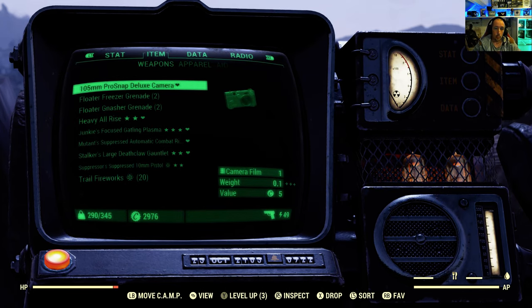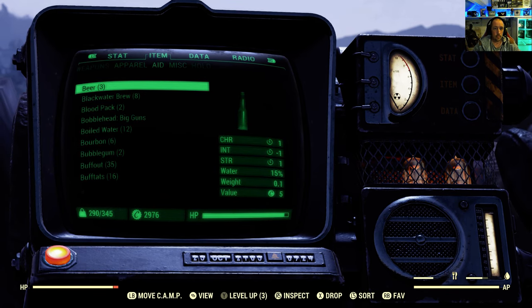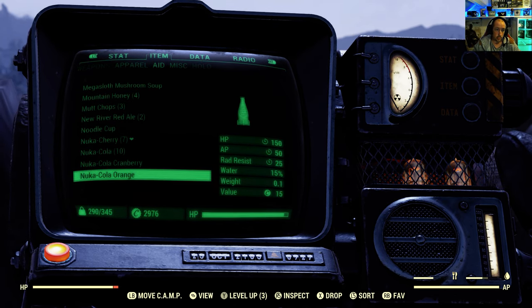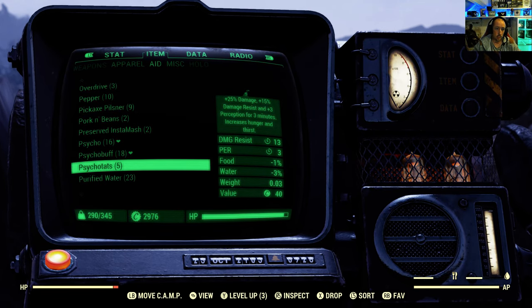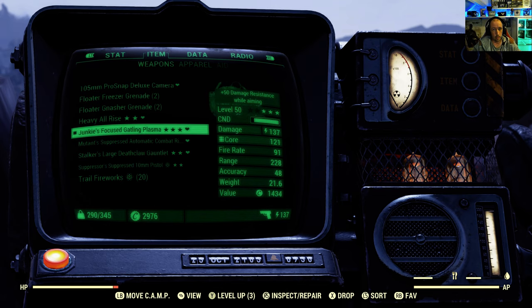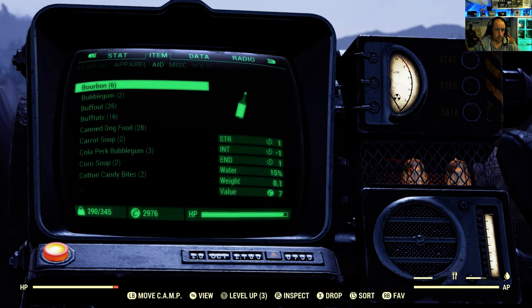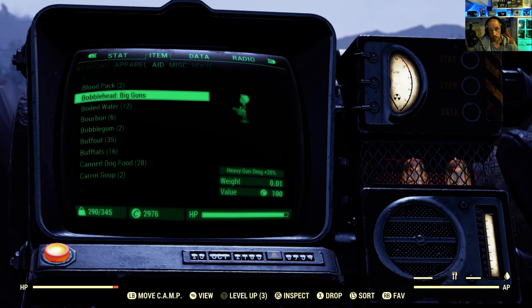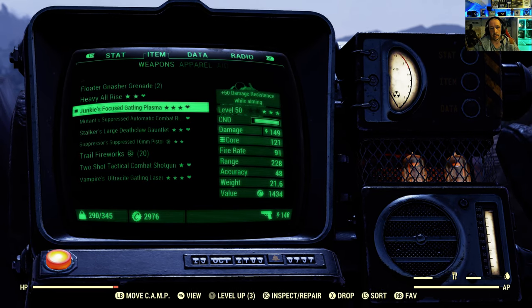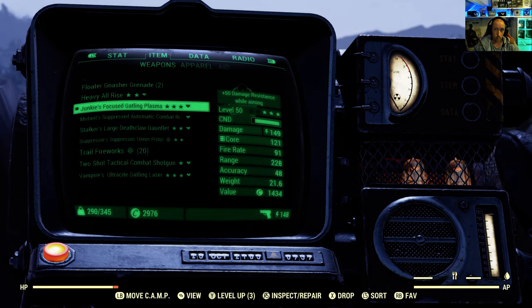Buffs do work on top of your perk cards. Taking a Psycho bumps my gatling plasma from 125 to 137 damage. On top of that, using a Bobblehead: Big Guns — which is why I mentioned keeping that bobblehead perk card on — takes it to 149 damage. Magazines also stack on top, so while it's not quite as extreme as a bloody build, it's very good. These buffs keep piling on.